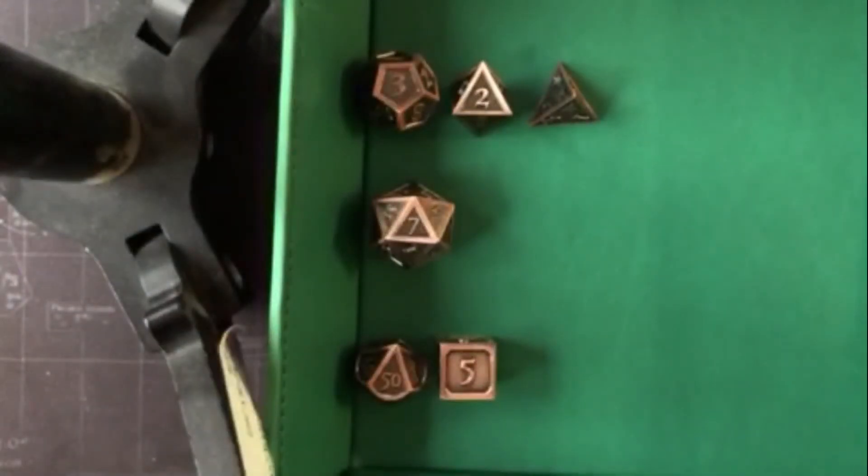Whoever has the highest number wins the round. If you have a tie you can do a split pot, or if you're just playing for fun that's fine too. Essentially the highest number wins, but if you roll a natural 20 or reach 20 after adding, then you win immediately — the first one to get it wins.